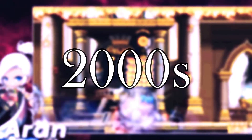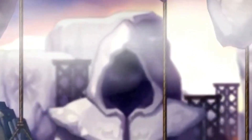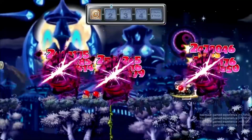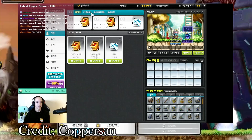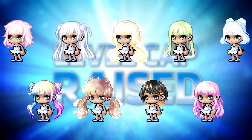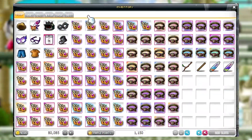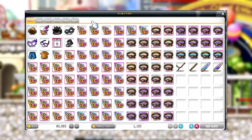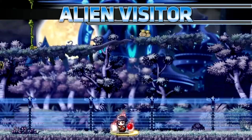One of the first pay-to-win games to be released was MapleStory, which is a Korean RPG game. The pay-to-win elements were designed through a shop system that allowed players to buy in-game items for real money. These items could range from cosmetics that didn't have any effects on gameplay to exclusive and powerful potions and boosts.